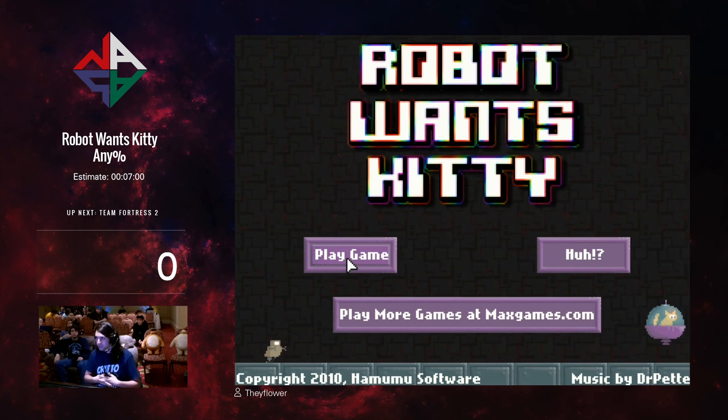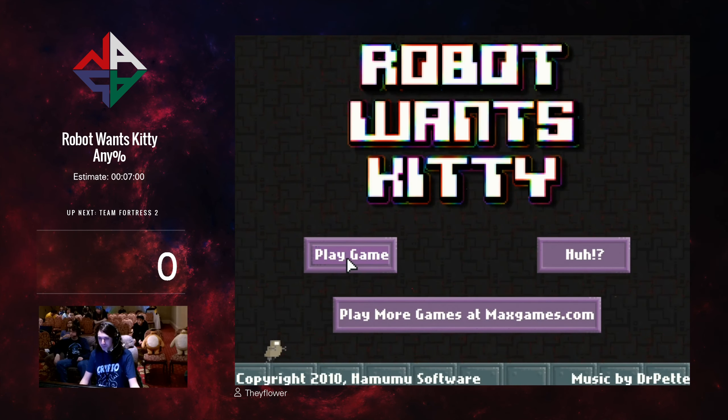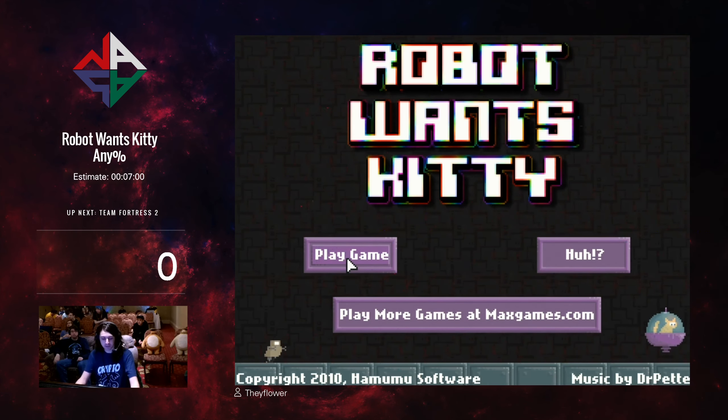In this game you're a robot, you're trying to get a kitty — hence the name Robot Wants Kitty. It's a nice cute little flash action platformer in which we have to get some boxing gloves to break down barricades.